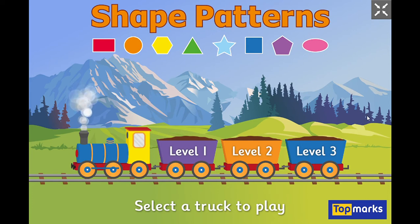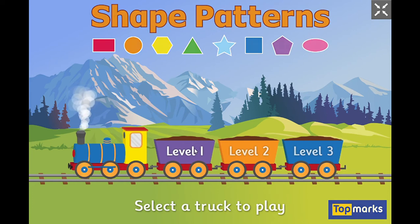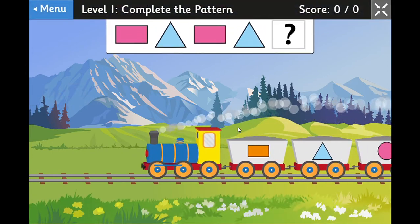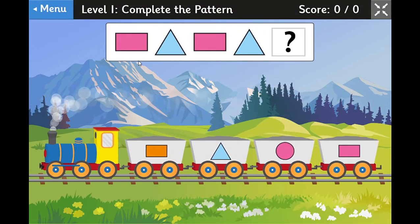We see a pattern — it's got a pink rectangle, a light blue triangle, pink rectangle, light blue triangle — and we choose something from the bottom to complete our pattern.